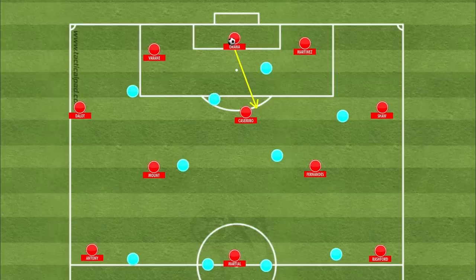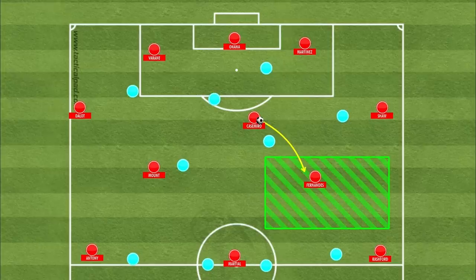From here, Onana can completely bypass the front-line press with a forward pass into Casemiro, and because the opposition's midfield and forward lines have pushed high up the pitch to apply pressure to United as they build out methodically, the consequence is that there's now a massive amount of space between the lines of the opposition's midfield and defence.